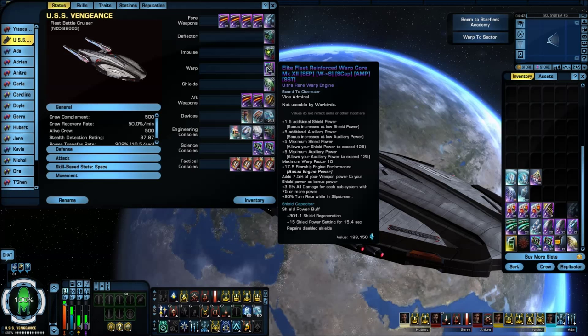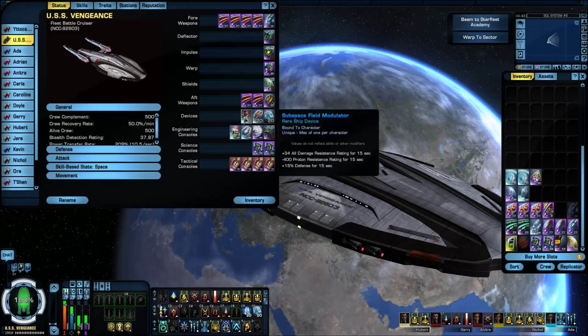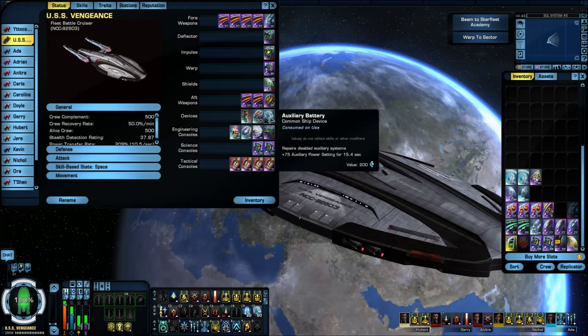Moving to the warp core — I've got the elite fleet reinforcer warp core, the same one I've been running for a pretty good while now. I also have the Borg kinetic cutting beam. For devices: a subspace field modulator, some heavy phaser satellite turrets — I use those when we do stuff like No Win Scenario — and auxiliary batteries.